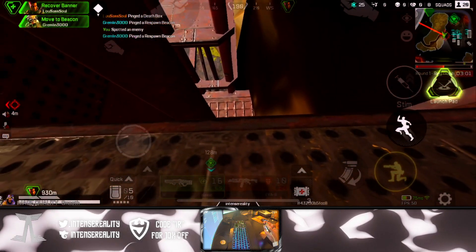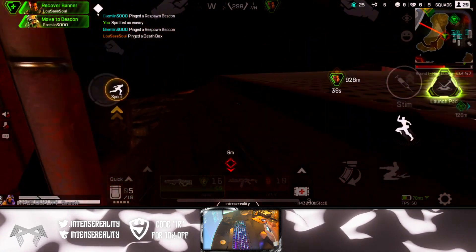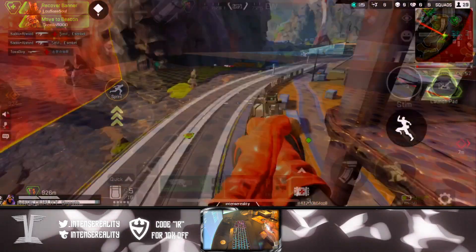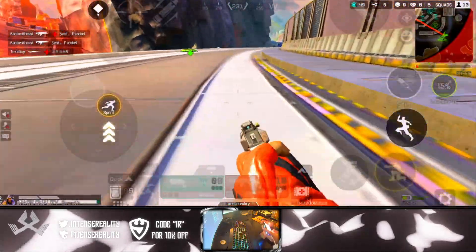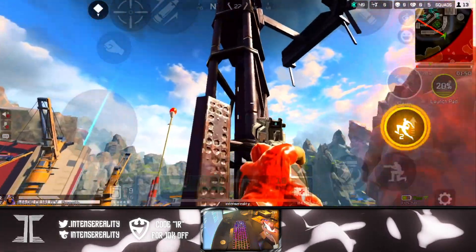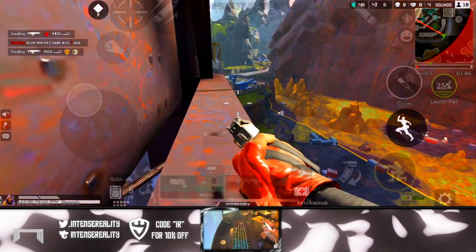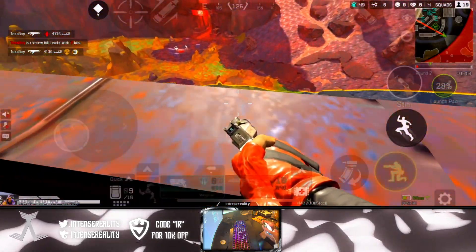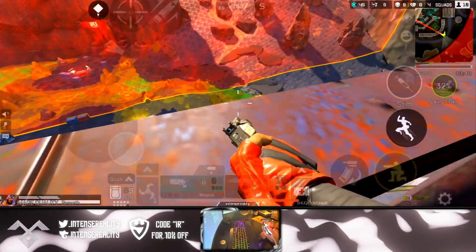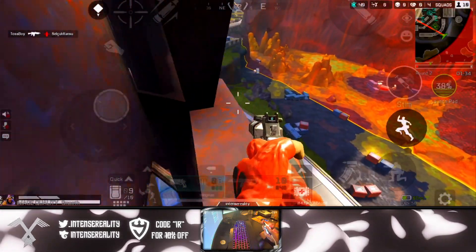To finish it off, we are coming back to Sorting Factory. I wanted to throw this in because it is a very OP sniper spot and you can see over the entire Sorting Factory. It's similar to another spot I showed in a previous video, but this one is a little less known. You can find coverage around the beams and certain angles, so play those to the best of your ability.